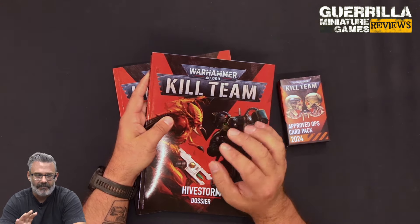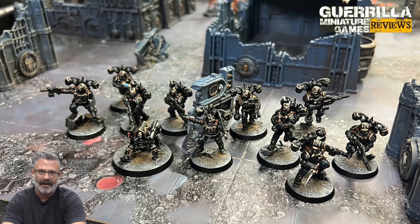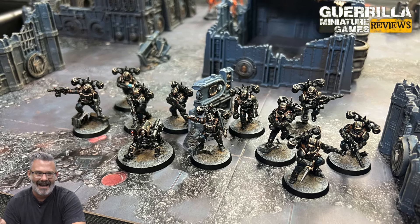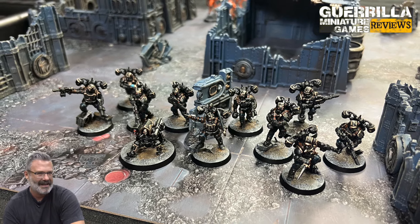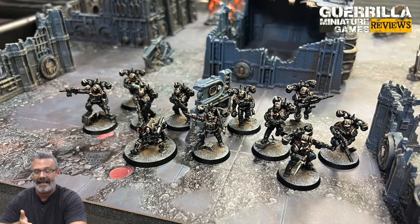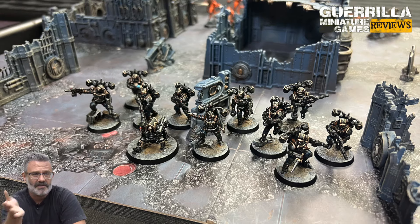Beautifully sculpted miniatures — both teams are very well done. My one criticism is there is a weapon loadout for the Tempestor, which is the leader of the Aqualons, that you cannot make without losing one of your Specialists. There's only a single right Hotshot LAS Pistol hand, and you need that for the Power Sword, which is always what you would take. A little quick conversion — use the Pointing Hand instead and you're off to the races. It's what I did.